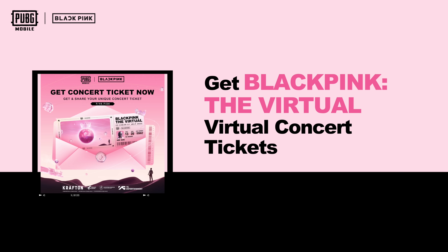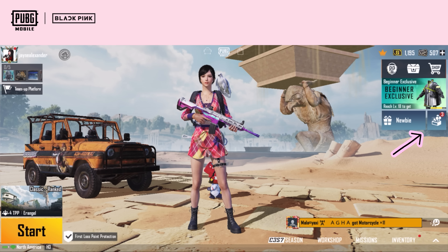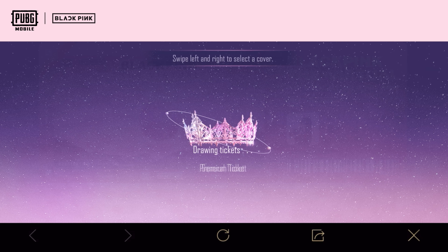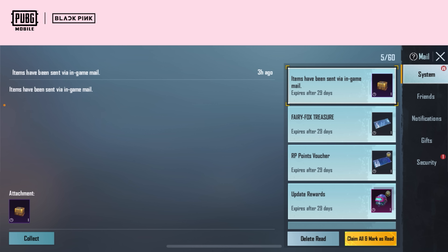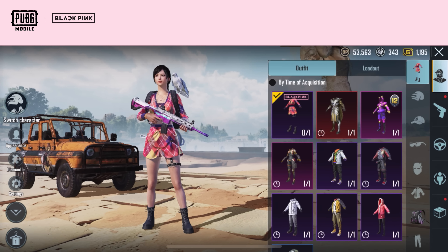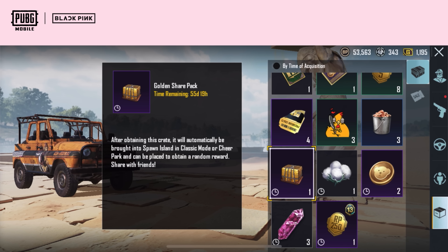First, how to get tickets. The PUBG Mobile Blackpink Virtual Concert will be launched soon. From now until July 24, log into the game to participate in the event and draw tickets for the Blackpink The Virtual Concert. Also, share the ticket and you will get a Golden Sharing Gift Package in the in-game mailbox. After the game starts, you can use the Golden Sharing Package to place it on the birth island and players in the same game can get a certain amount of rewards from it.